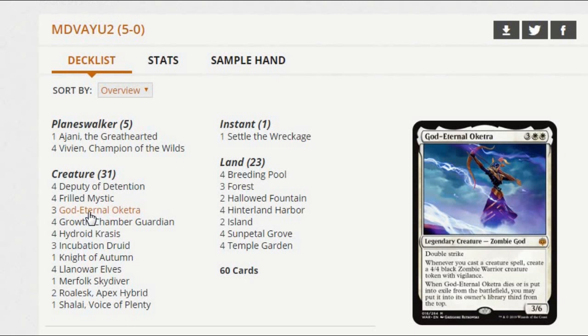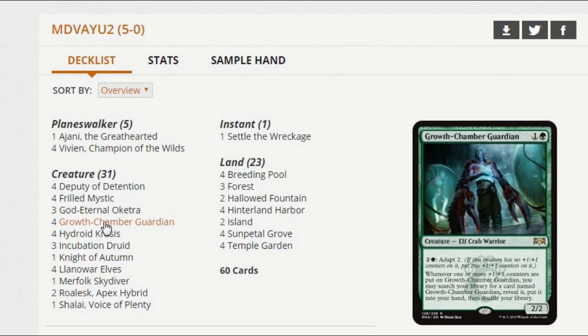As you fill the board with four-fours, you just win. God-Eternal Oketra is just insane, and playing extra copies isn't bad either — if you have an Oketra out, you can just play another Oketra and get your four-four. The one that was on the battlefield dies to the legend rule, goes three cards deep, and then a few turns later you get another free four-four basically. The deck also gets Growth Chamber Guardian. You can go Growth Chamber on two and Vivian on three, or if you really want to do a spicy play, you can play your Vivian and then when you have enough mana, play Growth Chamber at the end of their turn and immediately adapt it. But the best play in the deck is Hydroid Krasis — this is already one of the best cards in Standard.